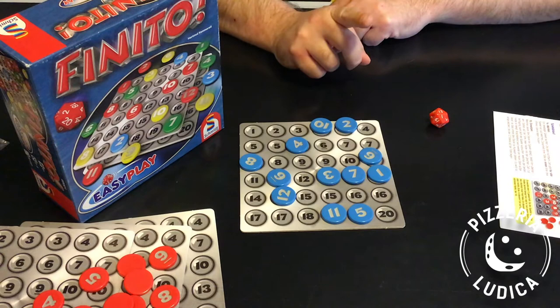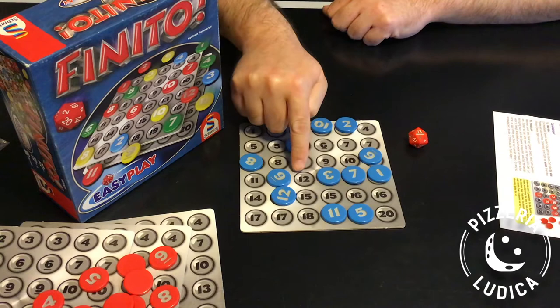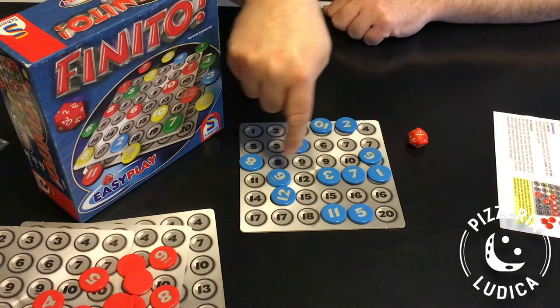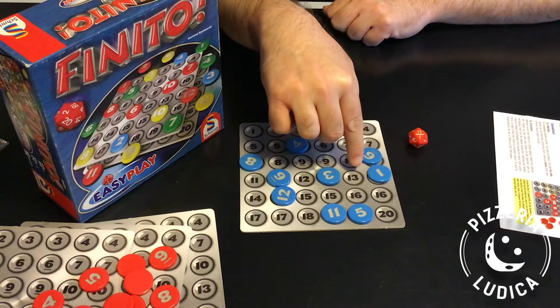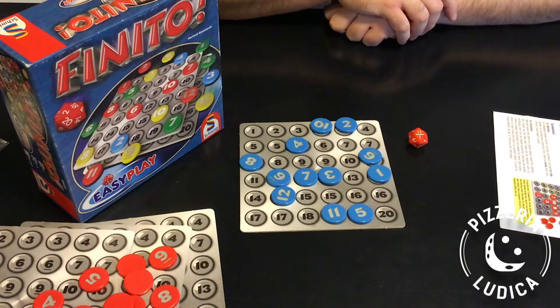You can pick any token to move to the new space, which can result in some funny moves. So let's say the 13 is rolled again and there are two 13 spaces and now they're both occupied. The next available spaces are the 12 before and the 14 after. You can move any token to either the 12 or the 14, including a token that was already on the 13 space. That might seem a little counterintuitive, but that's just a funny example of what you're allowed to do.